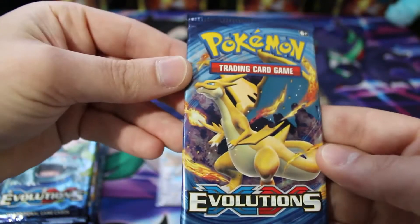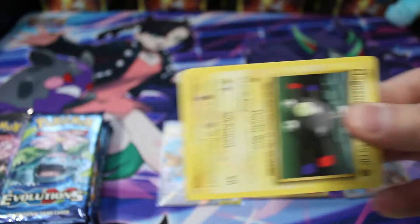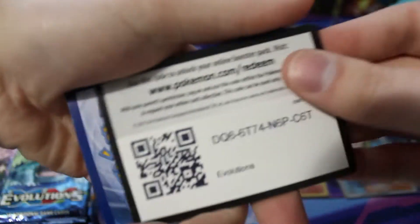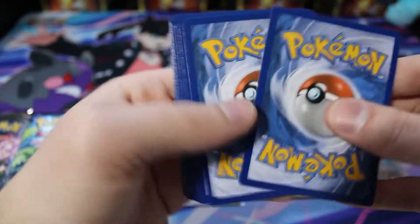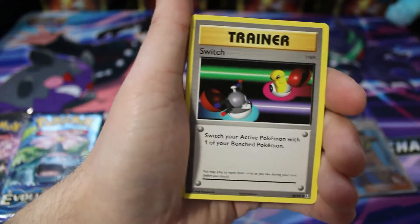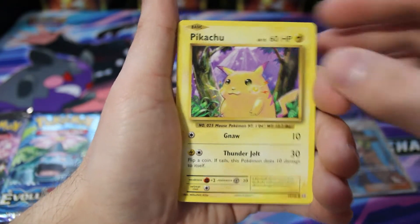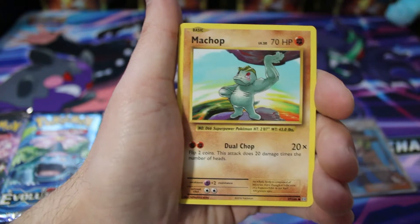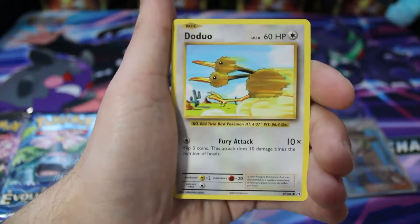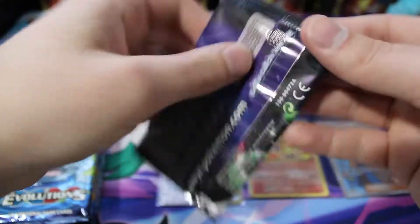Getting right back into the Charizard art for an Evolutions pack — maybe we can pull a full art Charizard or any of the other Charizard cards. We've got a trainer, a Magmar. My two favorite sets to open are Evolutions and Hidden Fates — love opening these at the same time. Got another Pikachu, a Weedle, Doduo, another reverse energy, and a regular Electrode. Nothing crazy out of that pack.